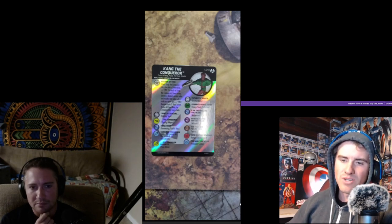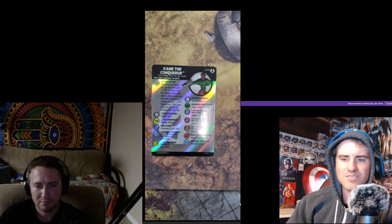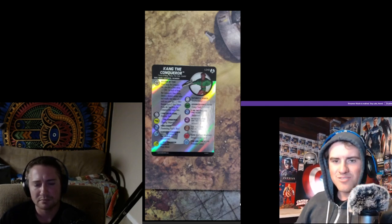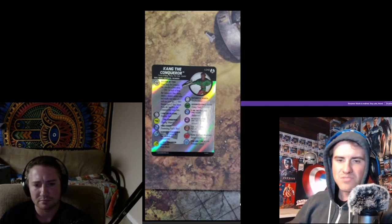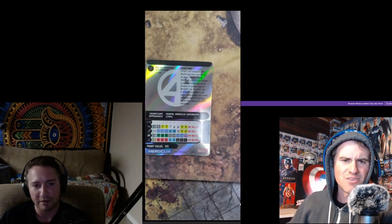Remove up to three time tokens to heal him that many clicks. This Kang starts off strong in the stats — he's a 13 attack top dial and he's got Perplex. He's a 13 for four. I love how cheap they made him. I think this is going to be a really fun piece that may see some fringe play. It's eight range printed.